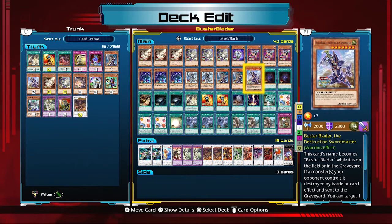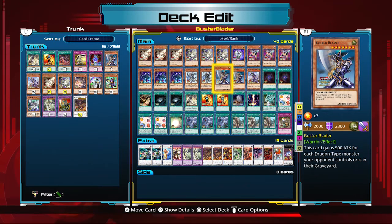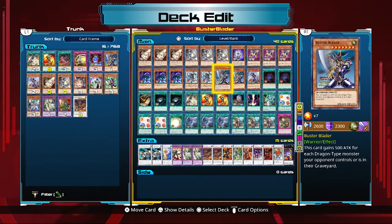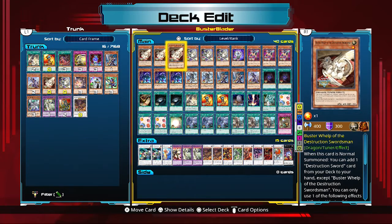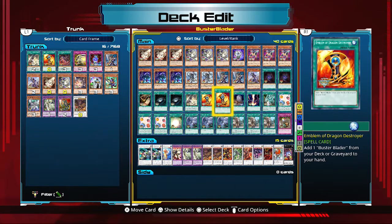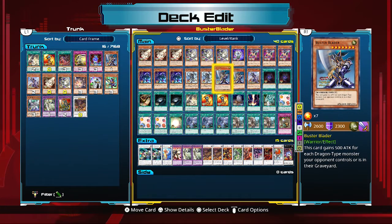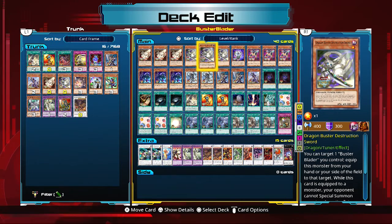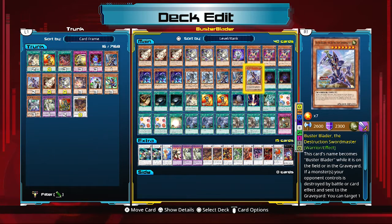I have two copies of the original Buster Blader and one copy of the new one. The OG Buster Blader is the better card overall — its attack boost is more useful. However, the OG can only be searched by its own spell card, Emblem of the Dragon Destroyer. The new Buster Blader can be searched by Buster Whelp, which is a free plus-one search, making it more efficient. I run two of the OG and one of the new one.